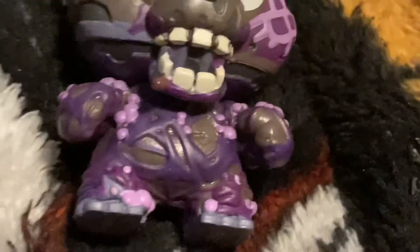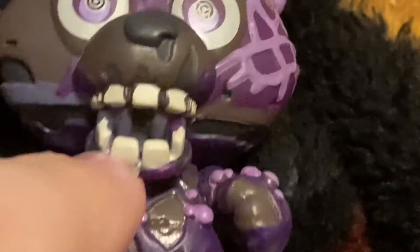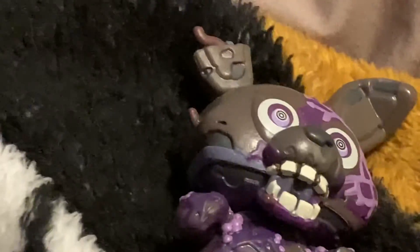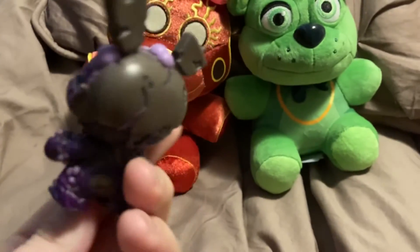If you look very closely in his mouth, you can basically see William Afton's skull in there, like how he is in the game. You know, like in his jumpscare, he opens his mouth and William Afton's mouth follows it or something — I don't remember. I really like this mystery mini. It looks really amazing. I really like the details, so I'll give it a 10 out of 10.